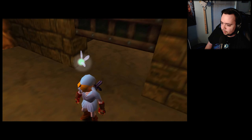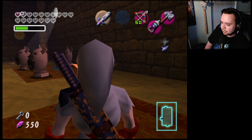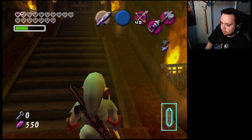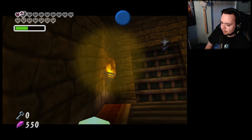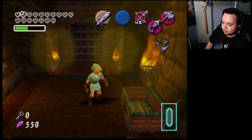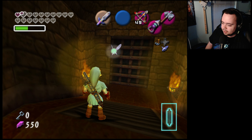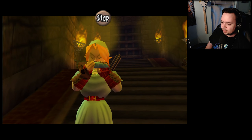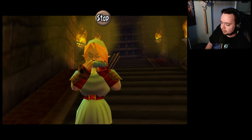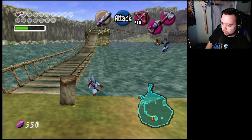We need to get up to the iron knuckle and open this. The iron boots were right there and I walked right past them because I missed that invisible chest last time too. All right, so that means we can go to the lab and get the spider there.